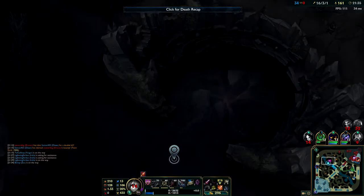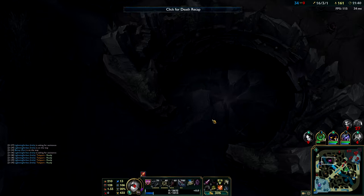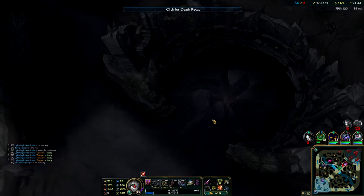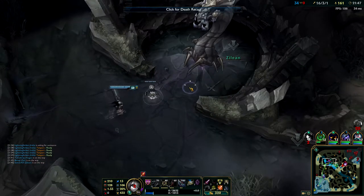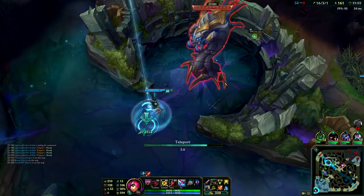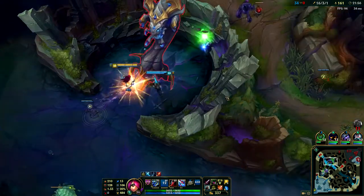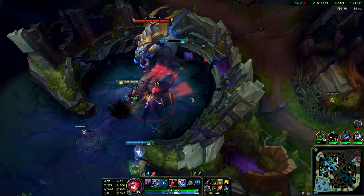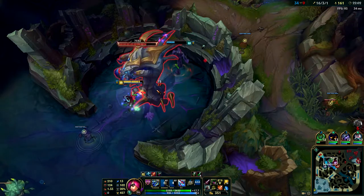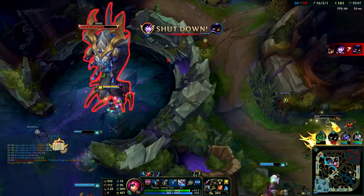If Irelia is in a position where she's not going to get outscaled by like a Fiora or Jax, then split pushing is fine and I've got my TP. That's why you split push - so your team can get Baron, have some pressure on the other side of the map. With how fed I am and able to take over the whole map, I wish they'd gone for Baron. But right now we're doing Baron anyway.